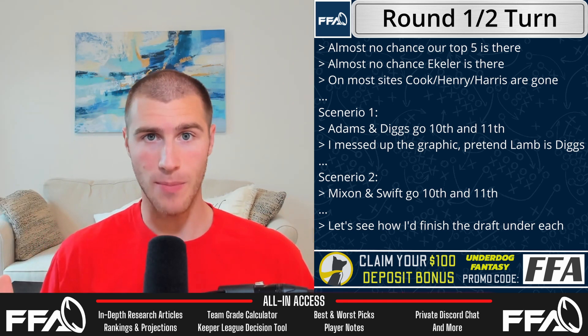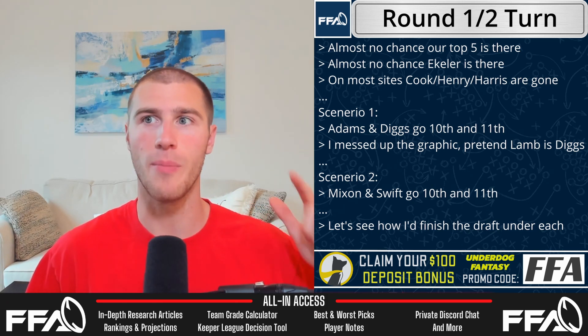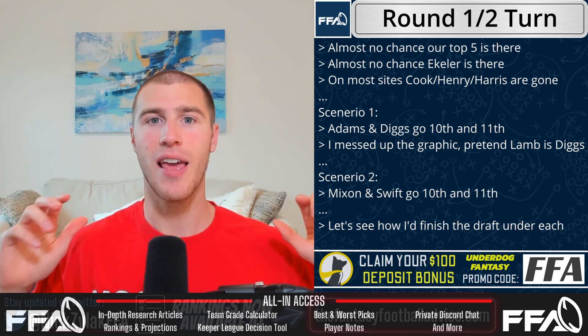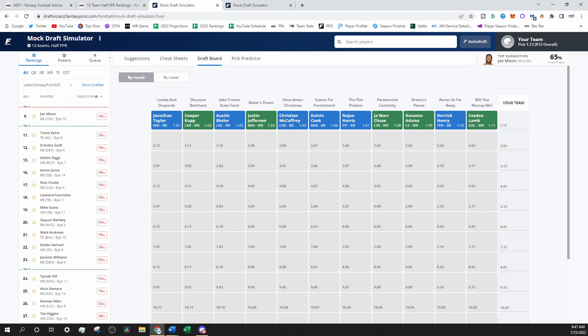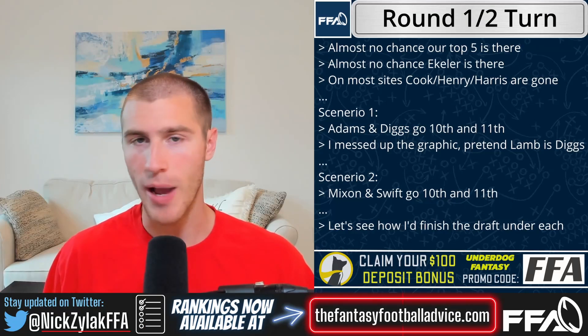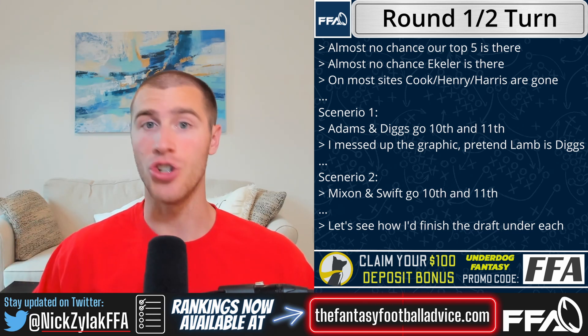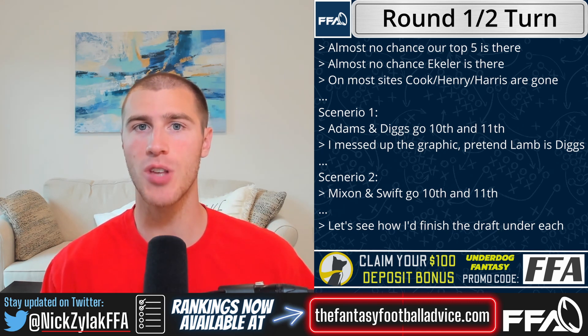We're going to take two different approaches. The first assumes no wide receiver value — the 10th and 11th picks both went wide receiver. Technically Kelce could also be off the board, but I want to discuss the impact of having Kelce. So for this scenario, wide receivers went heavy — Adams and Diggs get taken — and my next ranked wide receiver is CD Lamb, but I really wouldn't want to take him at the turn. So wide receiver is not an option for us.